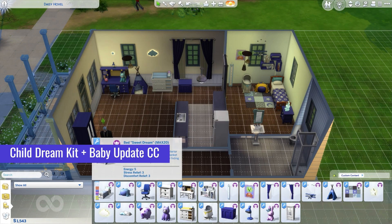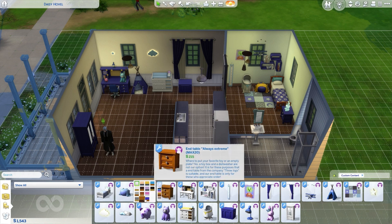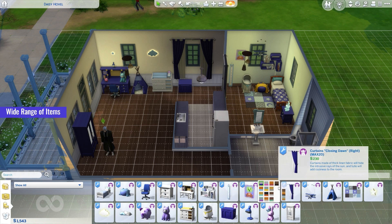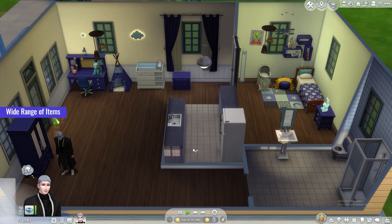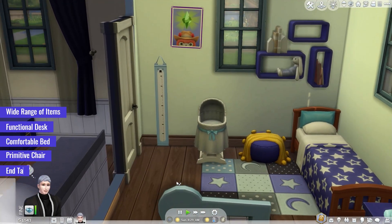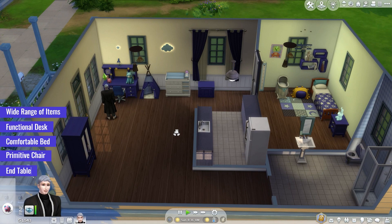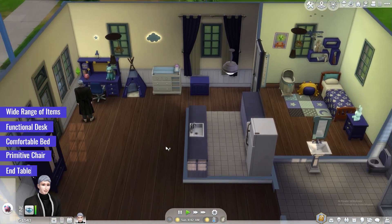Next up, we have the Child Dream Kit Plus Baby Update CC for the Sims 4, a comprehensive collection of items to create the perfect dream space for your Sim child. This CC includes nightlights in star and cloud designs, curtains for a serene ambiance, a growth chart featuring adorable animal illustrations, a reading lamp for cozy bedtime stories, a dresser named Rudolph, and a detective llama poster. Other items include a functional desk, a comfortable bed, a primitive chair, an end table, a sturdy shelf, decorative airplanes, a teepee, a star captain rug, decorative pillows, a secret toy box, and a big-eared nanny nightlight. As part of the Baby Update, the CC also features an all-in-one changing table and a rock-a-by bassinet replacement for added realism and convenience in caring for your Sim baby.